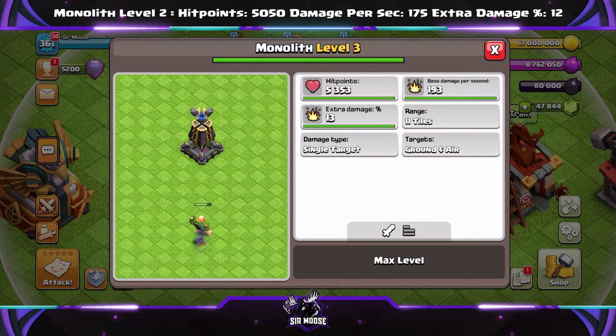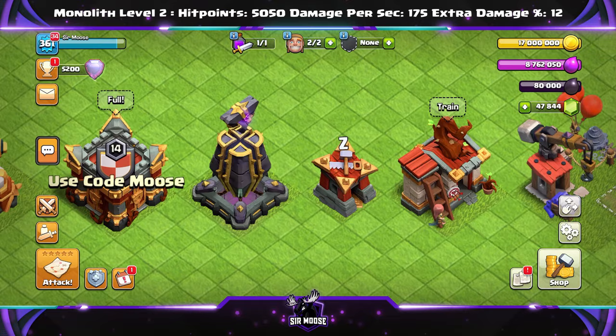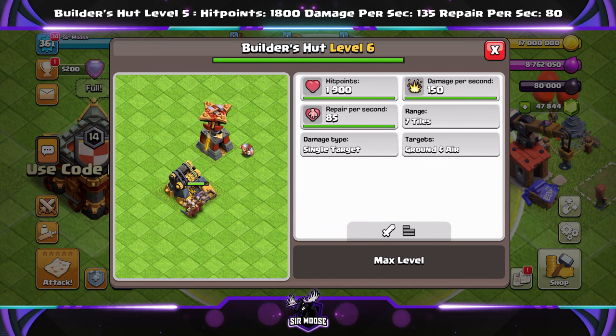Next up is the Builder Hut — that's getting a new level. Hit points have gone up from 1,800 to 1,900; damage per second 135 to 150; and repair per second — that's very annoying — from 80 to 85.